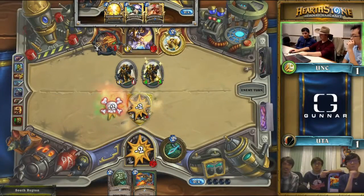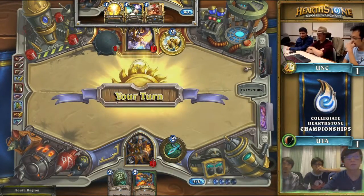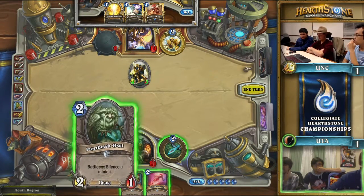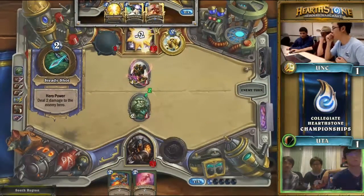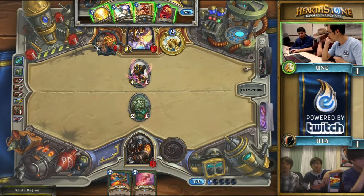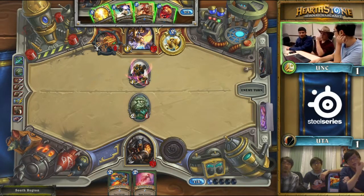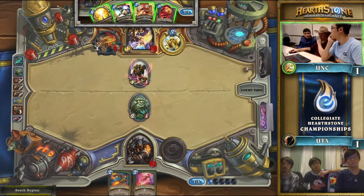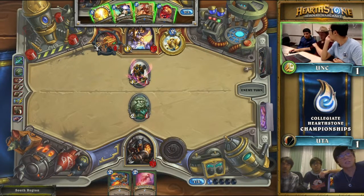Still in fantastic shape I think. Consecration does a lot of work because it allows them to preserve that 4/3 creature, but they're still very far behind in the race right now. They do have the Blessing of Kings, which is really huge. It's very close, but Hunter still has a pretty decent opportunity to close out the game — no matter how big something gets, they can Iron Beak Owl it. The Iron Beak Owl is hitting this turn. It pulls some damage off the board and starts letting you hero power. This is going to be a matter of whether North Carolina can race the damage output from University of Texas.